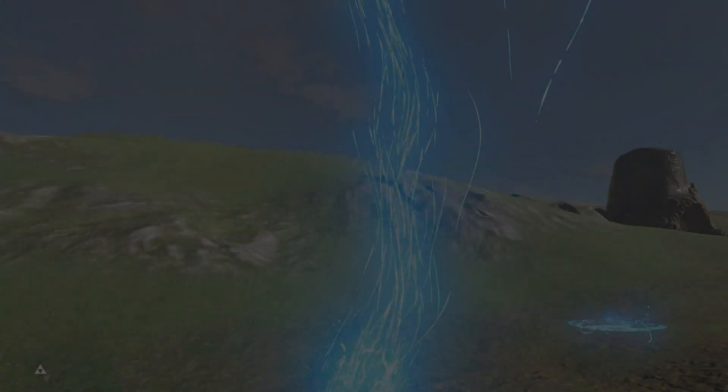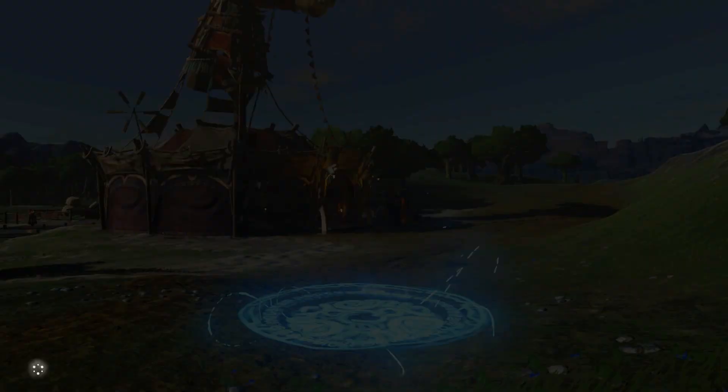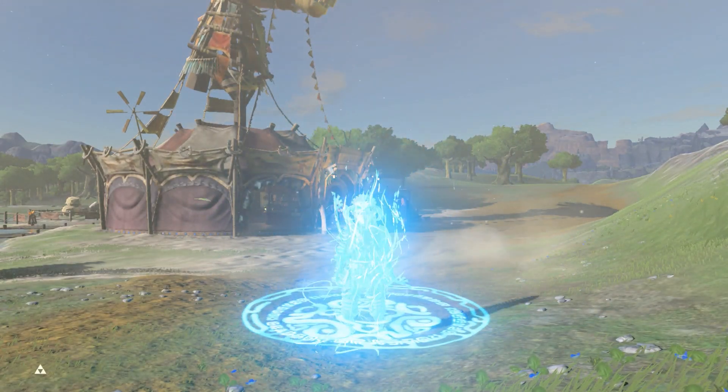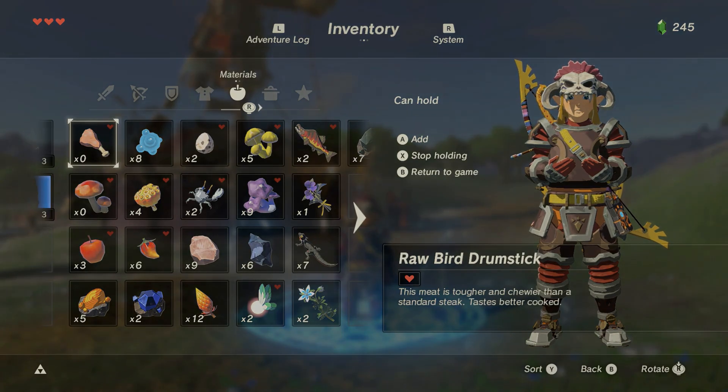Here's how it works. First, you'll need to set up this thing called item smuggling. This involves Link holding an invisible item in his inventory, but nothing in the game world itself. There are multiple ways to set this up.